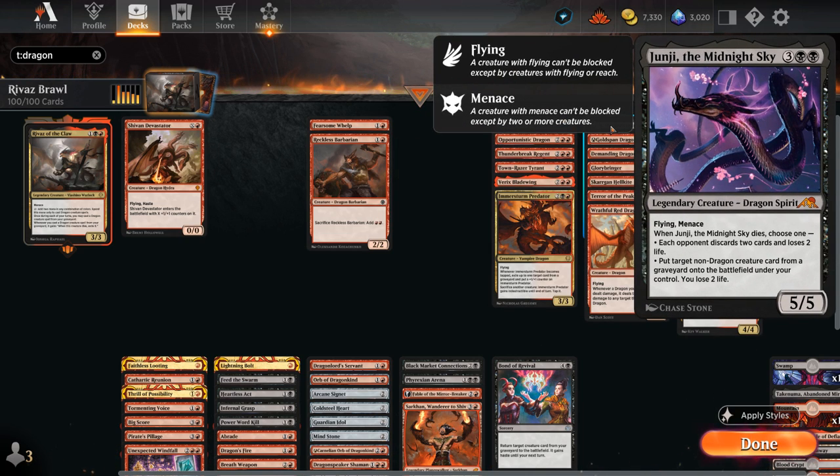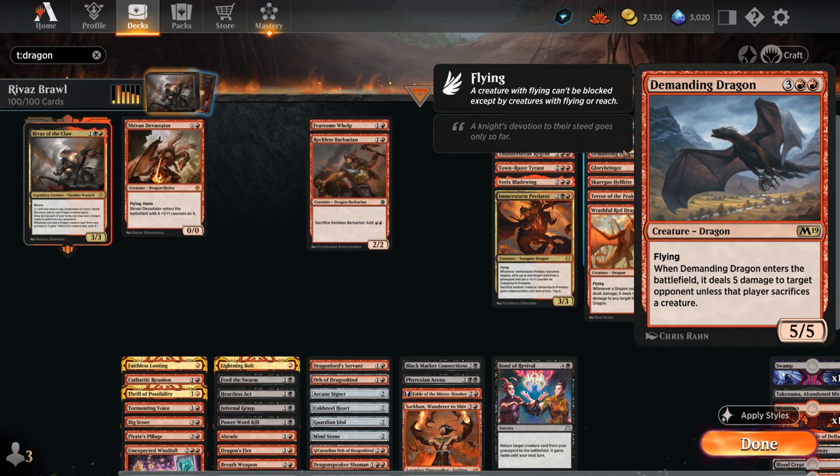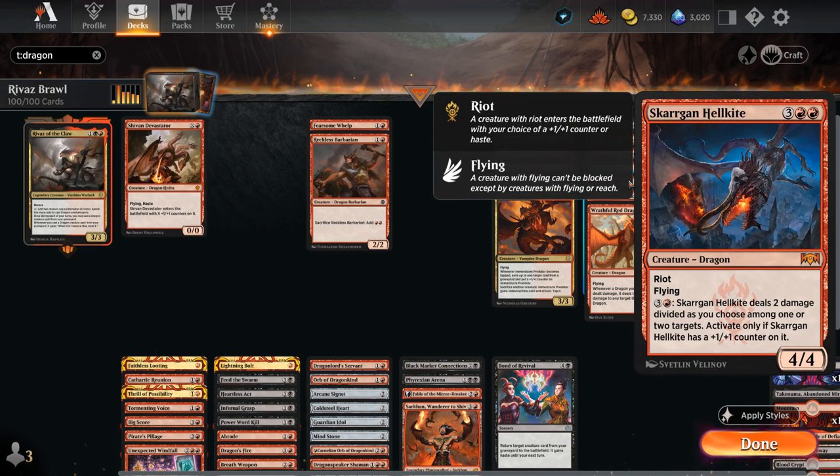At 5 mana, Midnight Sky is a 5/5 with flying and menace that when it dies will make the opponent discard 2 cards and lose 2 life. There's Goldspan Dragon, still very powerful despite the nerf, making treasure tokens to help ramp out our dragons. Demanding Dragon will deal 5 damage to the opponent unless they sacrifice a creature. Glorybringer can deal 4 damage to a non-dragon every other turn thanks to Exert. Skarrgan Hellkite enters with either a +1/+1 counter or Haste thanks to Riot, and we can use its activated ability if we chose the counter to deal additional damage.